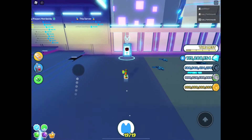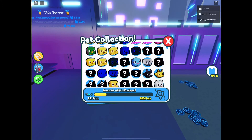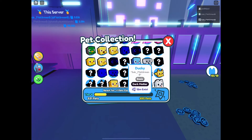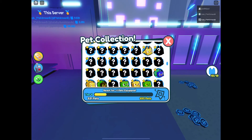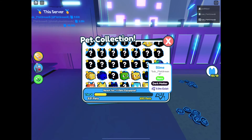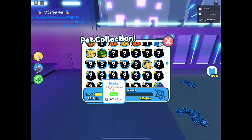We're still working on our pet collection - we've got 531 right now. I've been working on this and still need to get some of these guys like flamingo and ugly duckling. Still gotta get quite a few of the basic pets and these guys - the bull, frost dragon, slimes and stuff. A lot of the rare pets I still need.